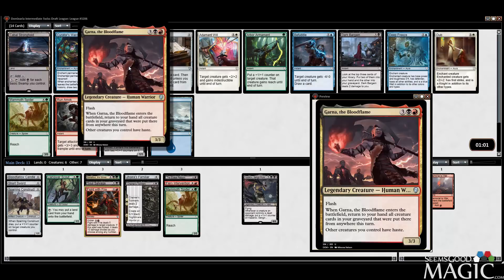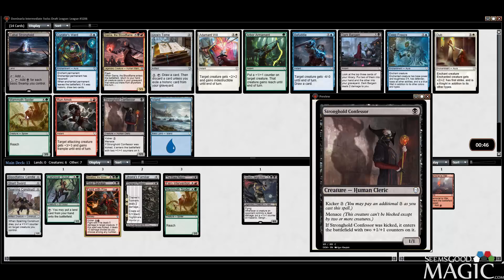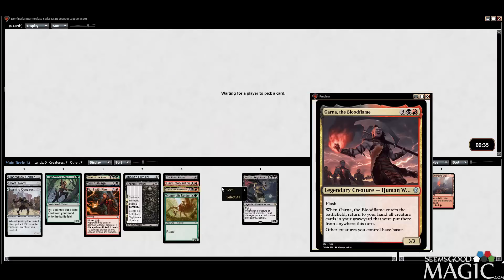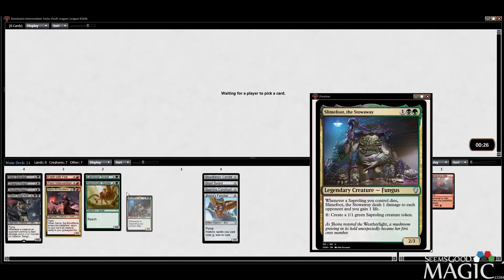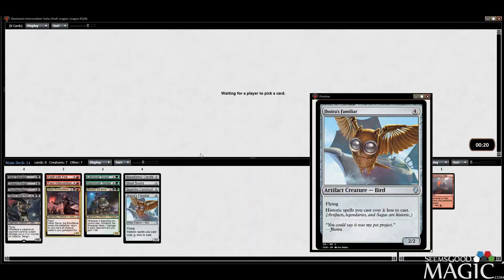We can take Garna. I did get pretty messed up by her the other day, and it gives all your creatures haste, which is kind of cool. Nothing else all that good in here — Dark Bargain, another Spider. We'll take Garna. We may actually dip out of green now. Could easily splash for Slimefoot — maybe that's the plan. We'll see, we'll get it all figured out.